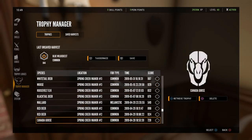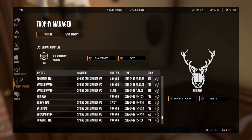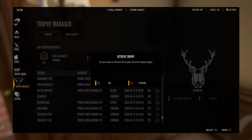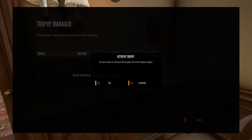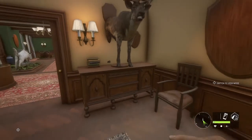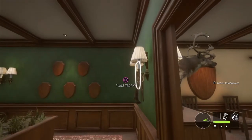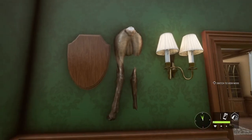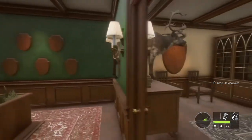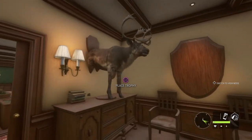Wait a minute — there we go. So you get here, this is 'retrieve trophy,' press your options button — that glitches it out — then press square. Now see, this is kind of what I mean — as you can see it glitches through the wall. That's a pretty picture now isn't it!